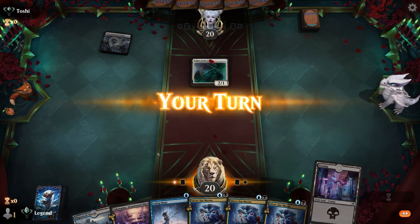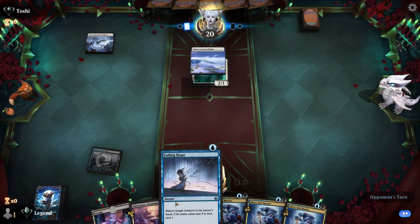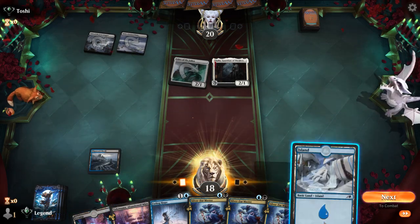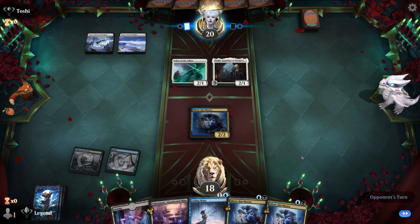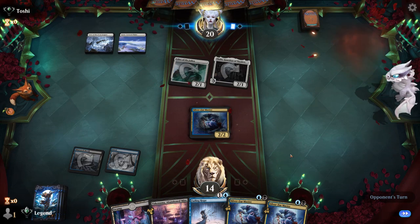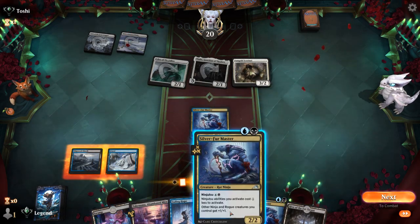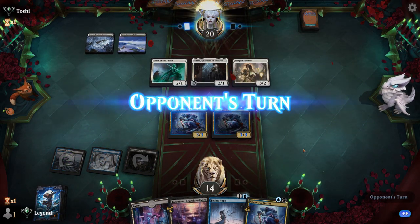Turn one Usher from the opponent — picked up a Swamp. Glad I kept Fading Hope as interaction. They play Thalia — not super relevant against our creature-heavy start. We play one of our creatures and hope to make our team big enough to start blocking, though that won't happen in early turns. We'll take four damage.